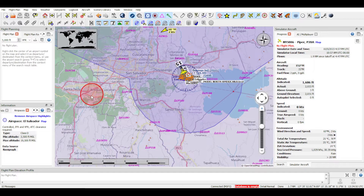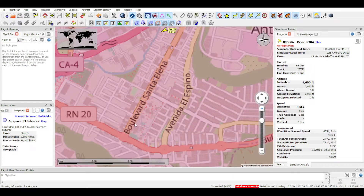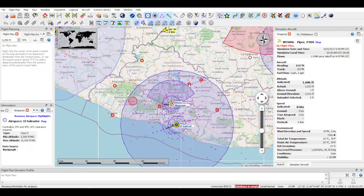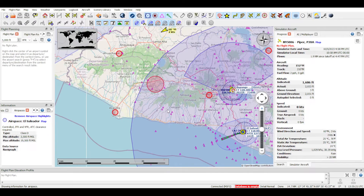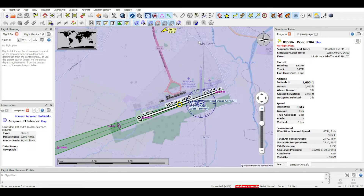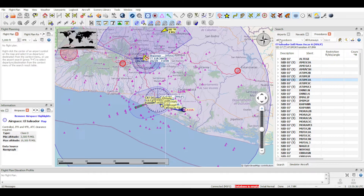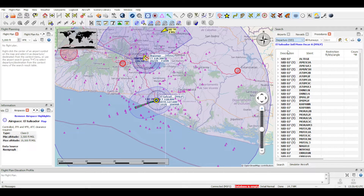There are restricted areas shown on the map — for example, this one is for the Embajada Americana, the U.S. Embassy of San Salvador. You can see the ILS glide slope, and if you right-click and hit 'show procedures,' you can see all the SIDs, standard instrument departures, arrivals, and STARs. There are a lot of them.